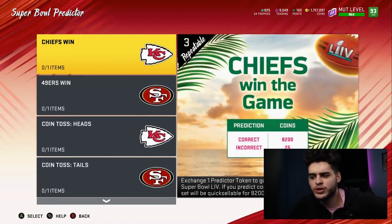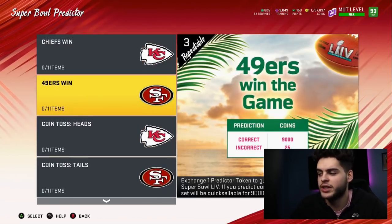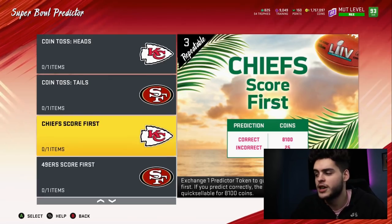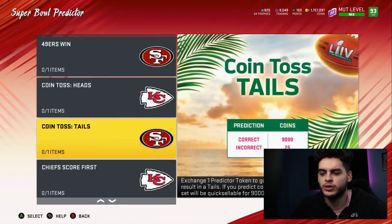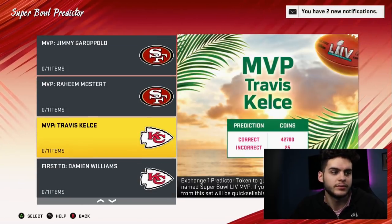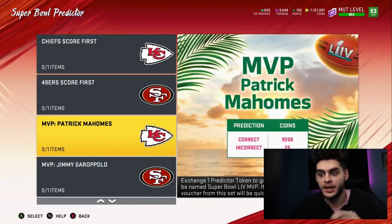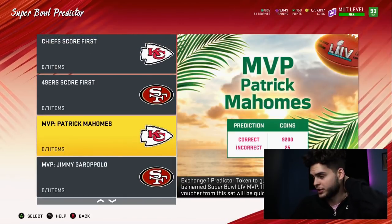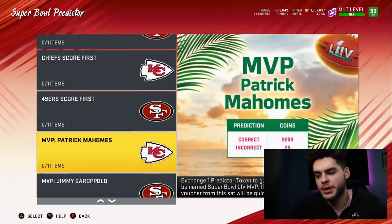I recommend you do the big ticket ones, because at the end of the day is 8,000 coins really worth it? Maybe if you guess all the little ones — you do both of these and both of these, you're guaranteed 20,000 coins. You could do both, so two, four, six, eight. The MVP one for quarterbacks is pretty smart. You could do all these here and you're guaranteed about 35k, but that's not what I recommend — it's just possible.